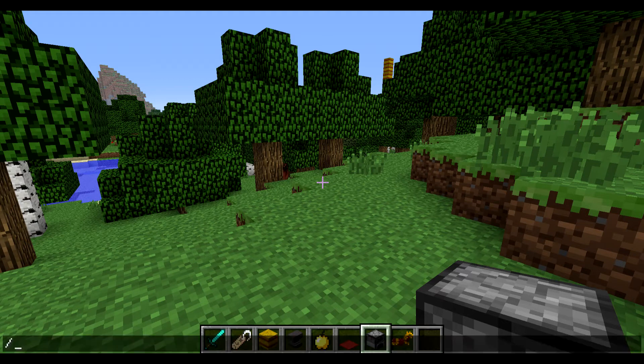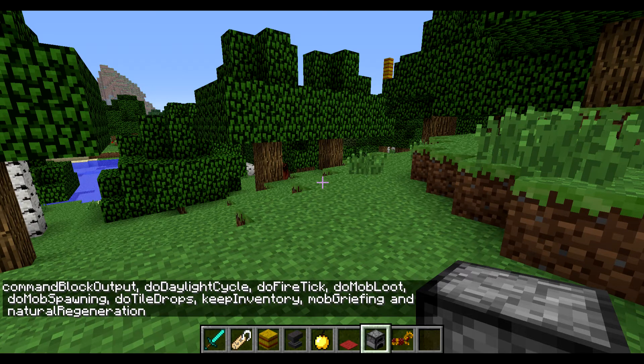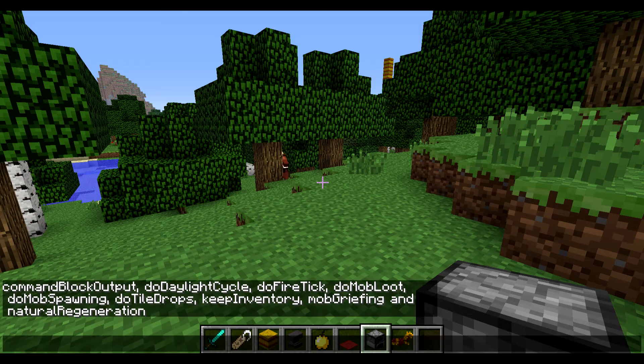At number five we have the introduction of some new game rules. If we type the slash gamerule command, you'll see there are more game rules that we can alter. Game rules affect how the Minecraft server or world works — like mob griefing, which makes it so when a creeper explodes nothing gets destroyed. They've added more game rules like 'doDaylightCycle' and 'naturalRegeneration,' which should be useful on hardcore servers.